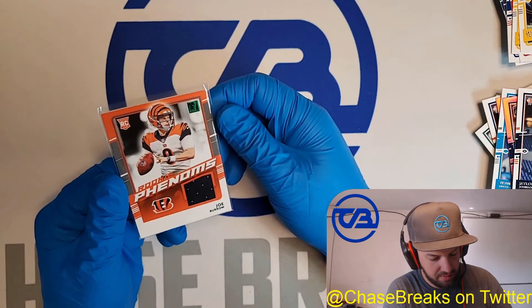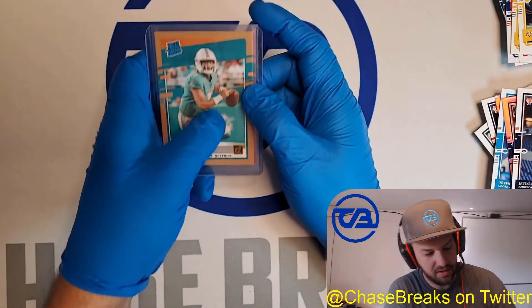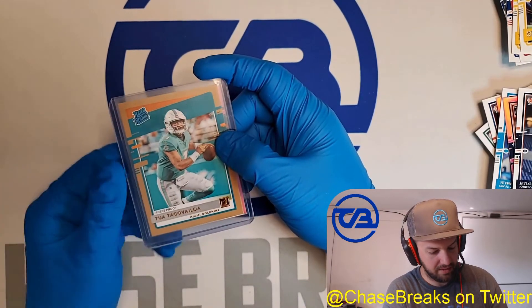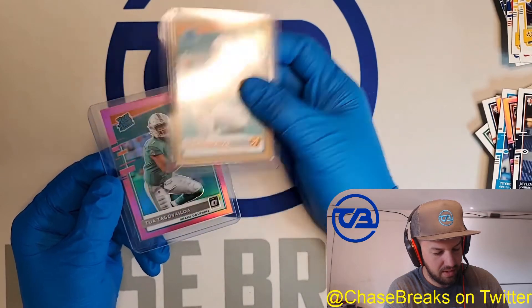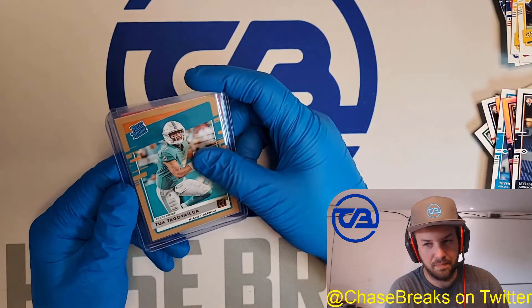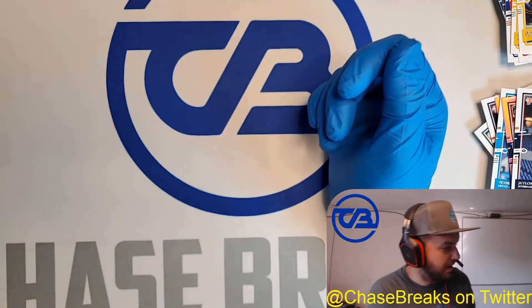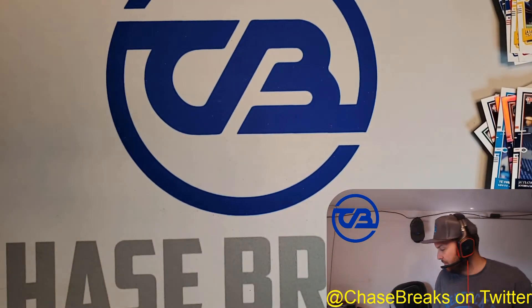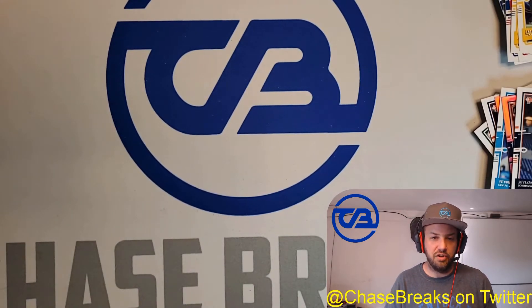I've been looking forward to getting that one — I was really hoping for it. I didn't want to have to buy it as a single. And then this was the Tua box without a doubt — we got a bronze press proof Tua and the pink rated rookie Tua. I can't believe it, that is awesome. So when it comes to our breaks, we have some Panini Chronicles scheduled to break next week. The auctions end Sunday, the breaks are on Tuesday and Wednesday of next week.